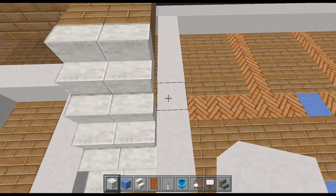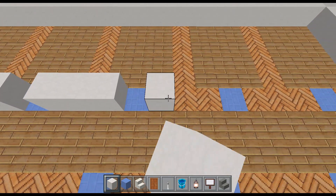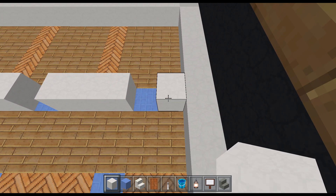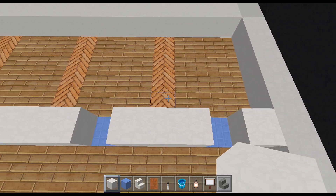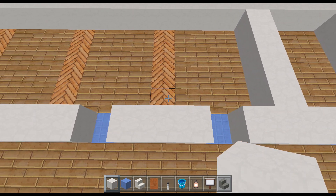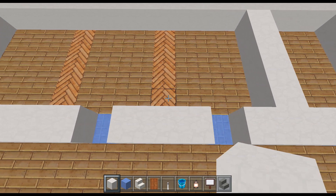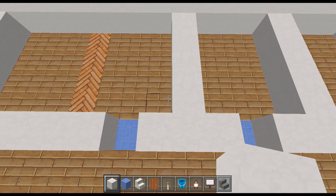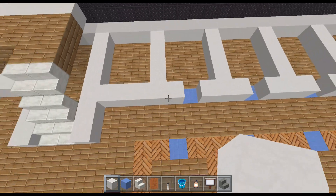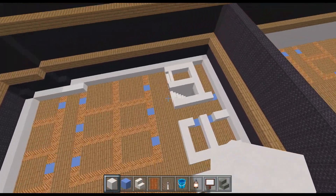Coming back here, the third block in — five, and then miss a block, three, miss a block, three, miss a block, three, miss a block, and then one. I think all of these rooms are just three wide — we could just separate them like that. I think these are just bedrooms as well. So that's that bit done — that's the most complicated bit about this video done, actually.